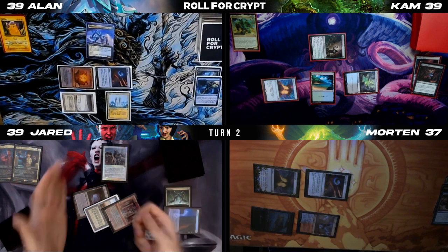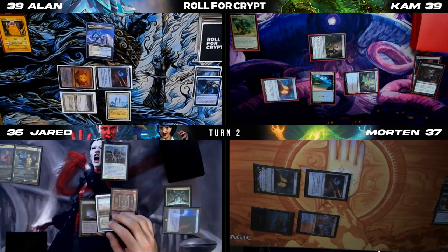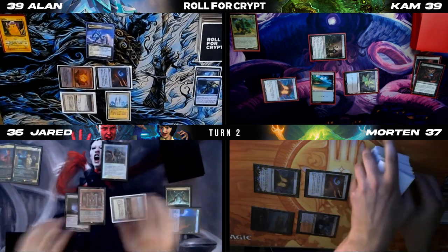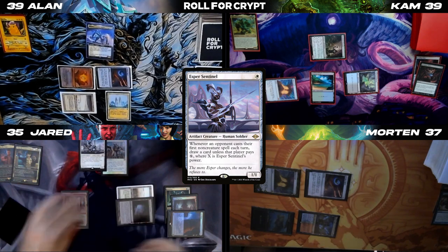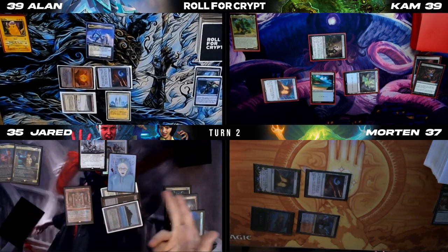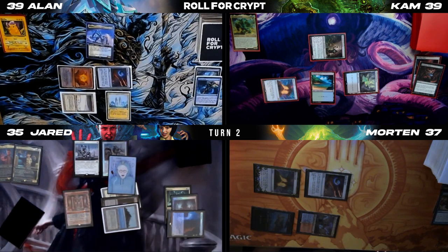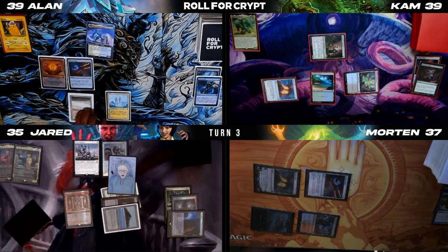Untap, roll for Crypt — rolled a one. Tabernacle trigger, I will pay for it. Draw, drop a Scalding Tarn, crack it, take one. Pay white for Esper Sentinel. Pay blue for a Mystic Remora — it's the Bernie Sanders art asking if you will pay Feed the Fish one. No responses? No responses. Bernie lives! Feel the burn, baby. Untap — Shorakai's not a creature so I don't have to pay for it.